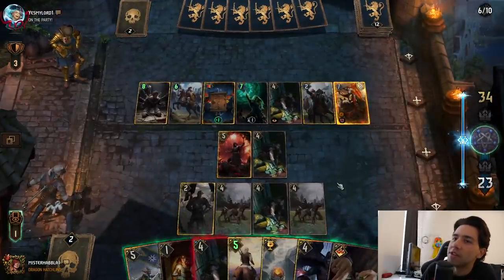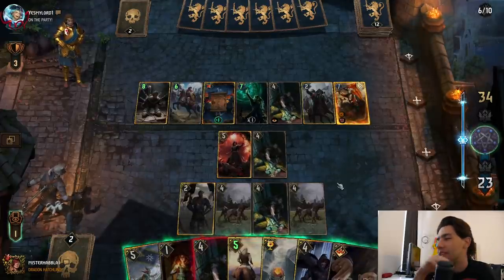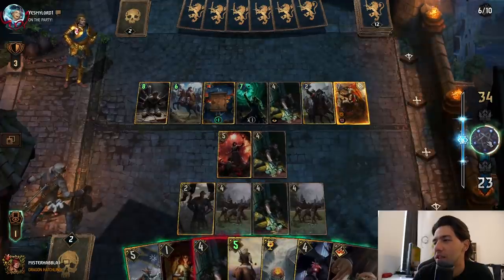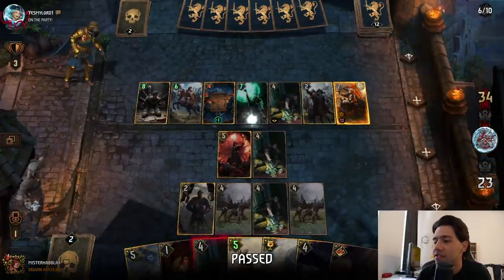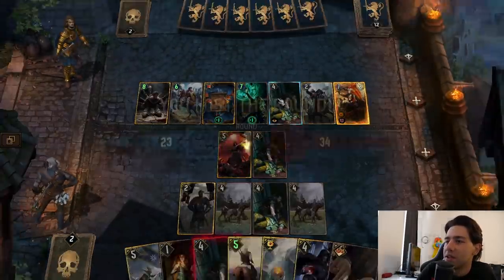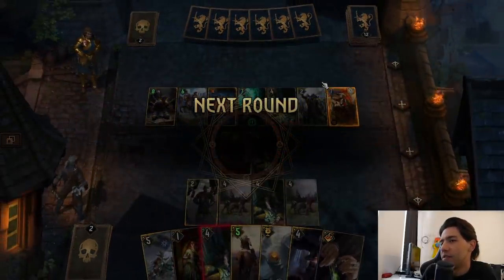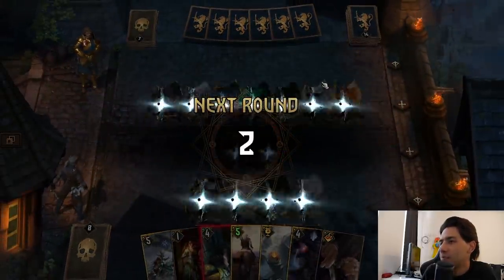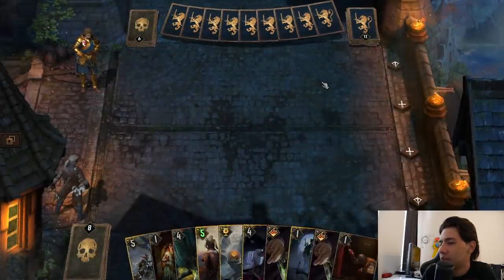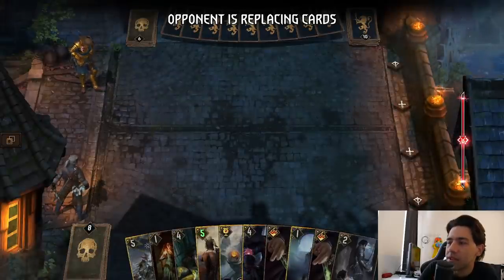Unless I just give him a bunch of Defenders. The problem is I can't really do that either. I think I actually have to pass here — this feels so bad. I should've probably gone for a different row and not stacked his one row. That does not feel good at all. I probably should've kept playing there, but I didn't see a reason to since my strategy has already been sort of disrupted.